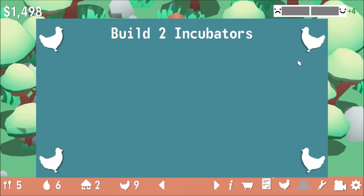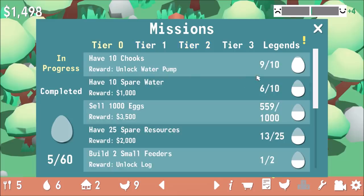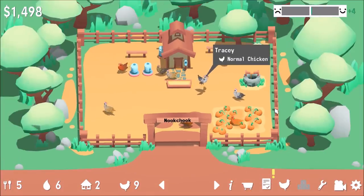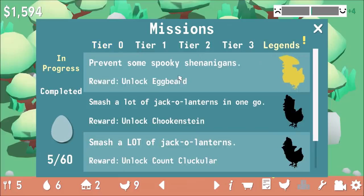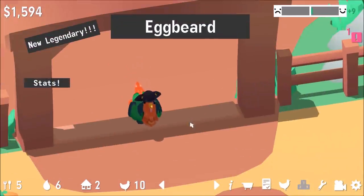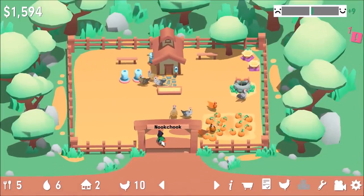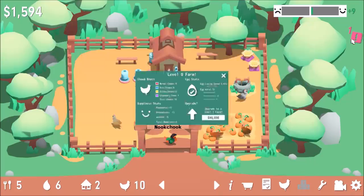We unlocked a tire and a legend. Prevent some spooky shenanigans — unlock Eggbeard! One more chicken and we'll get the water pump unlocked. Sell a thousand eggs for $3,500. Eggbeard is here — are you a rooster? Egg quality and happiness go up with Eggbeard around. Everyone's happy when Eggbeard's here. One legendary chicken — Eggbeard's alright!